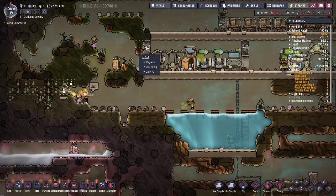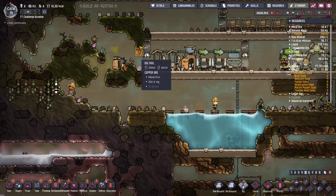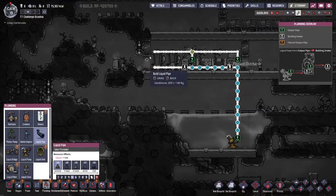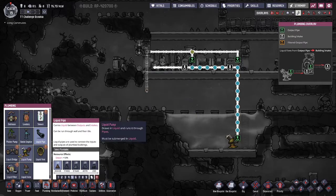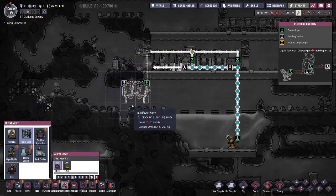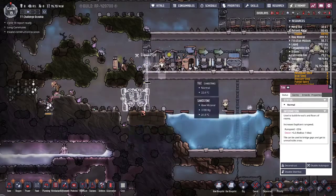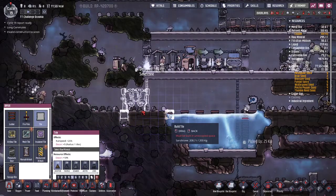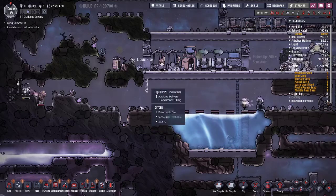Now we need the filtration system. The reason I put that there is so I could run the pipe through here and still have this be a room. I guess I'll just put it here. What the heck. And where is it? The fine mint. Water sieve. I slowed it down because it was just beyond my ability. I'd rather have it go out this way. I'm not going to block that because there's a mealwood seed down there.